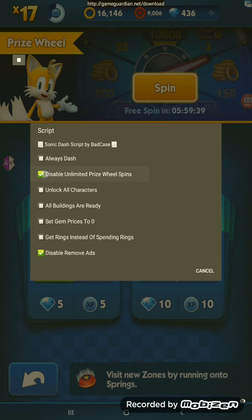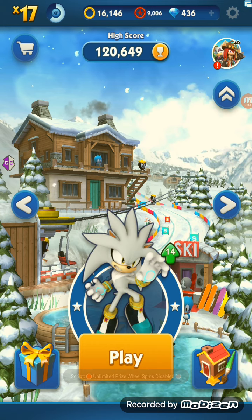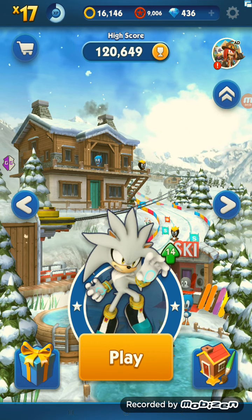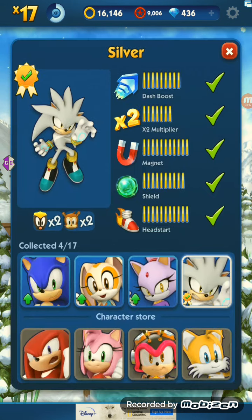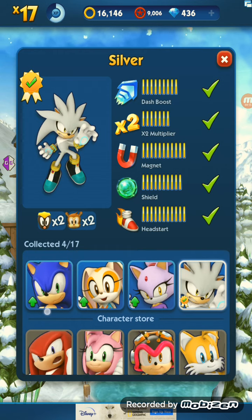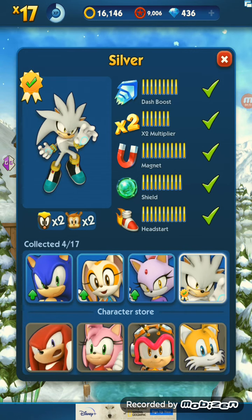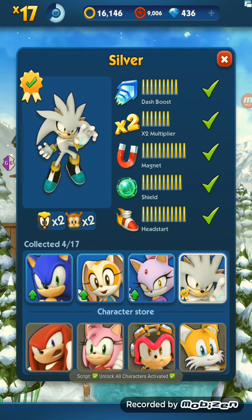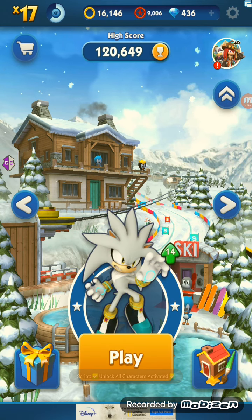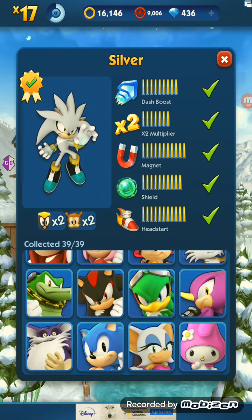If you want to, you can disable that and it'll go back to normal. We also have Unlock All Characters. Here you can see it says I got four collected out of 17 available. Go to the menu, Unlock All Characters — it's activated. Leave that and go back. 39 collected out of 39.